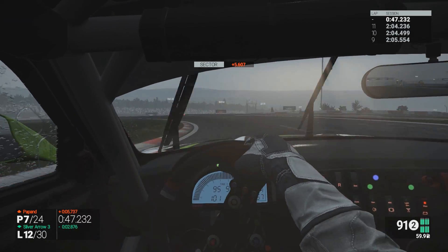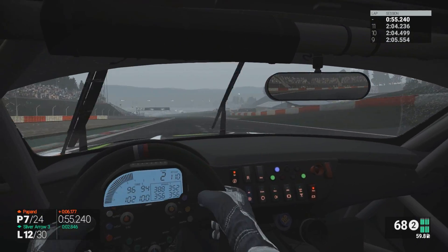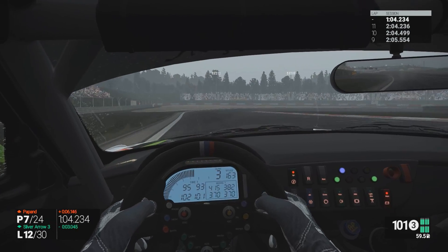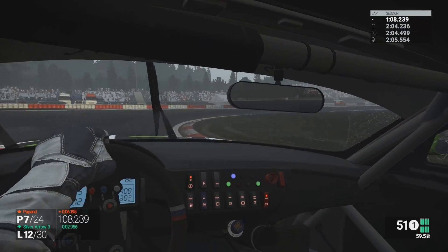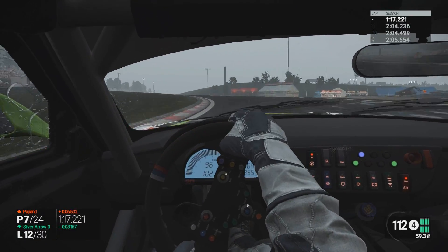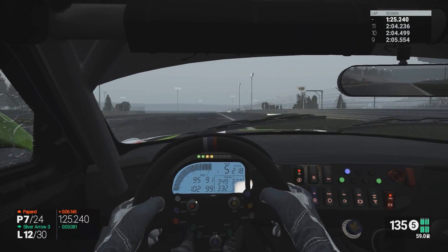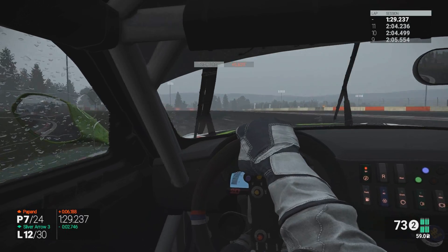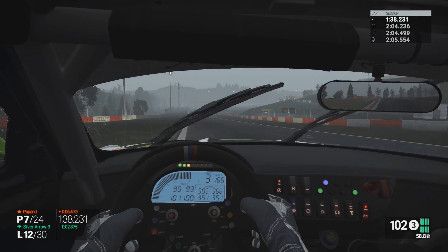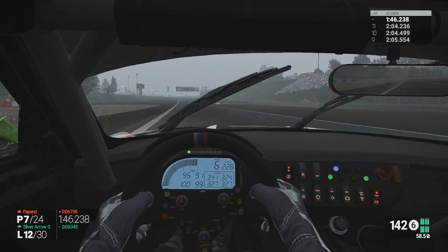Not worried about the tyre life of these wets — as you can see in the graph on the bottom right, we've got some fairly decent tyre life left. The fronts are wearing faster than the rears. I can continue to push, but the gap to Papand is eight seconds and the gap to silver arrow behind is about three seconds. We get a little bit of oversteer there, and on a previous lap we were about half a second up on our fastest lap — which does mean the track is drying out. The tyre temperatures are now creeping up into the hundreds. I've gone and lost three tenths already, partly from me trying to push hard and find the time rather than letting the time come to the tyres — which is what you should be doing.